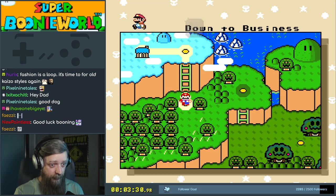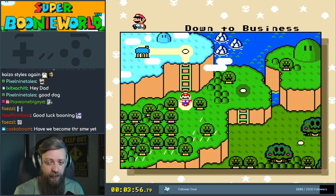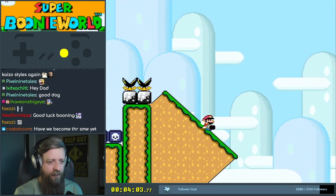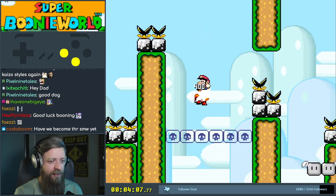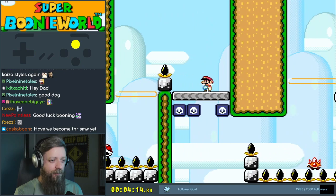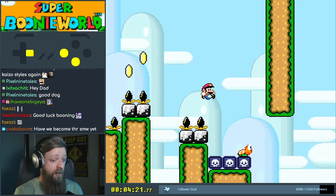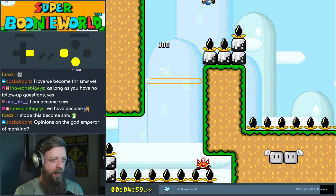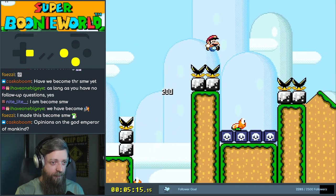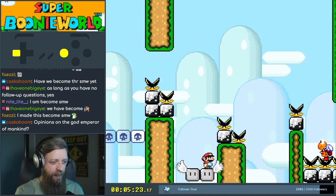Overworld's nice. Let's play a quick game of find the overworld problems — no, look, it's fine, it looks really good. Down to business. Have we become the SMW yet? Boing, boing, boing, boing, spin. Is that right? Oh my god, I just made a big, big jump — make it the biggest! Oh my god. Thumbs up — based on name alone. Seems important. Can't believe we could have ever lived without it.